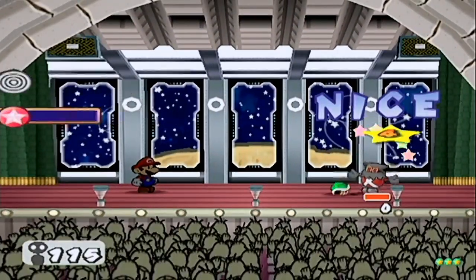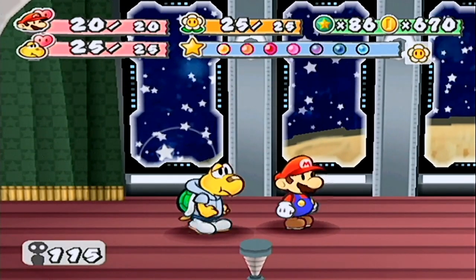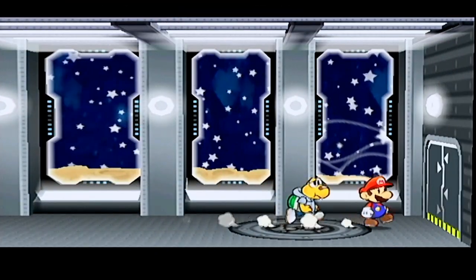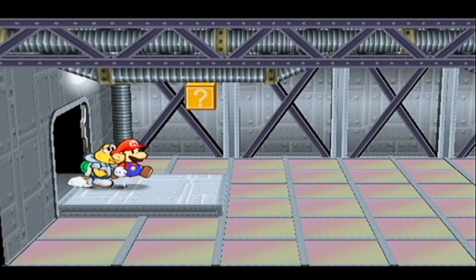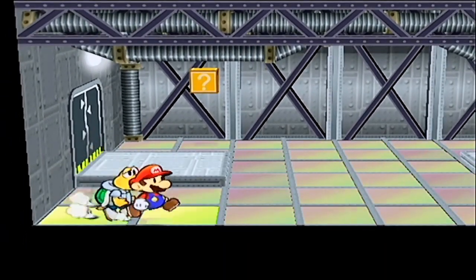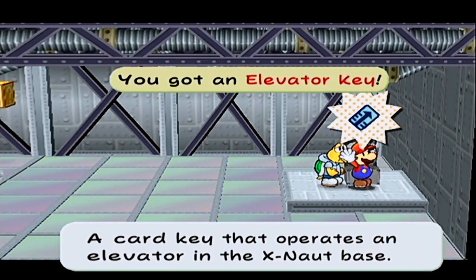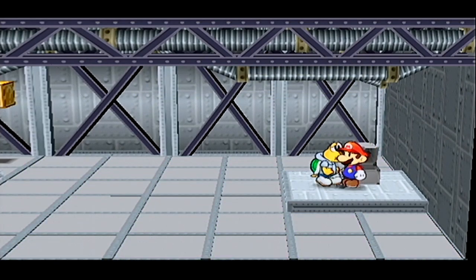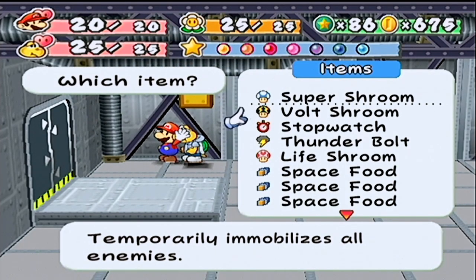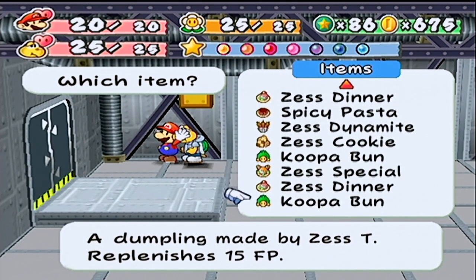Remember that song Rump Shaker — Wreckx-n-Effect? That's some 90s hip-hop, man. The best kind — I think everything from the 90s is amazing. All right, these things. Do you remember the tile puzzle before? That didn't work at all. Let's open the thing — elevator key! And what is in here? I kind of want that. Thunderbolt or volt shroom — which one creates a better recipe? Everything else I want to keep.